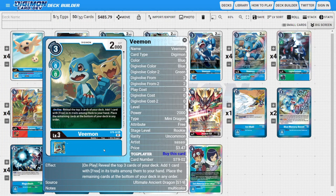Next, onto the rookies: I'm running three copies of Veemon — the Imperialdramon starter deck version — as one of the deck's digging or searching tools. He has a nice on-play ability where we reveal the top three cards of our deck, add one card with Free in its traits from among them into our hand, and the rest go to the bottom. A lot of our Digimon in this deck are Free-typed, so it helps search basically anything level four or lower.